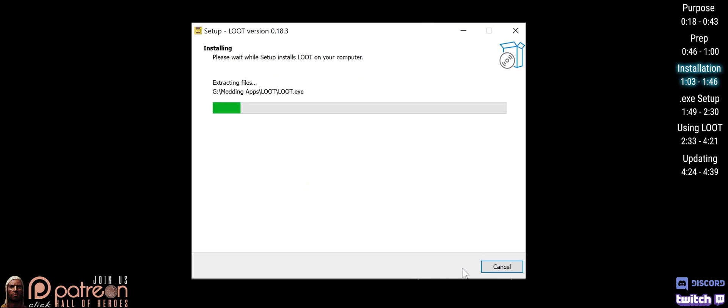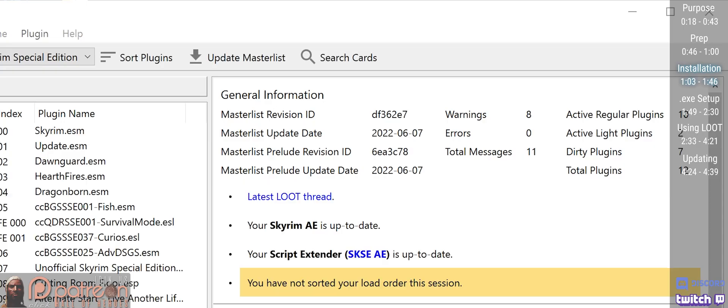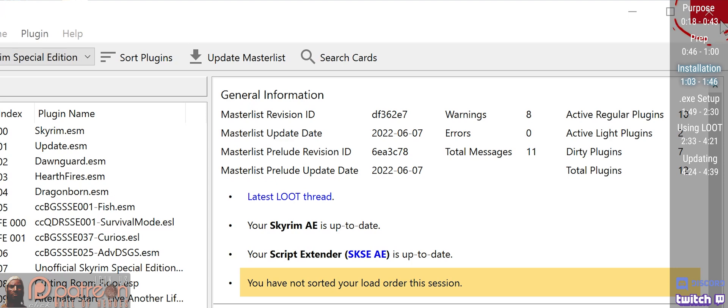Once the location is selected, complete the prompts. Loot will auto-launch. Just close it.